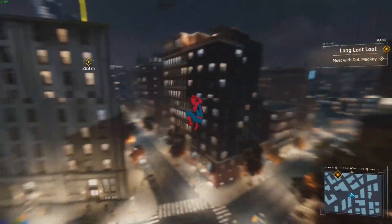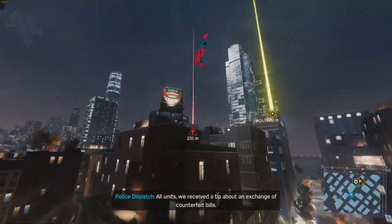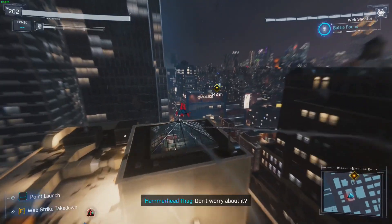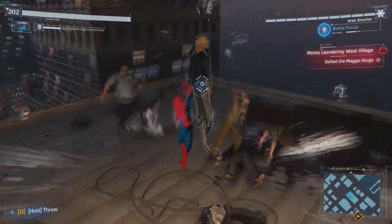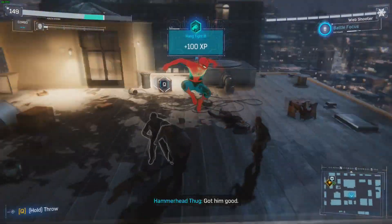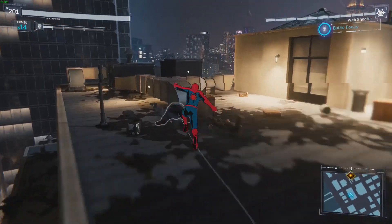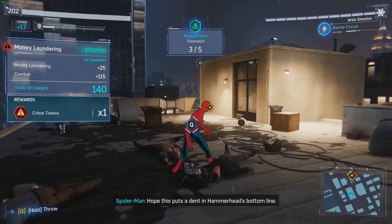Heading toward the main mission but will stop for crimes along the way. A counterfeit bills incident is ongoing in the West Village. Spider-Man jokes: 'Wait a minute, if all this is fake money does that make you guys fake monsters?' Defeating the criminals and collecting crime tokens. 'Hope this puts a dent in Hammerhead's bottom line.'